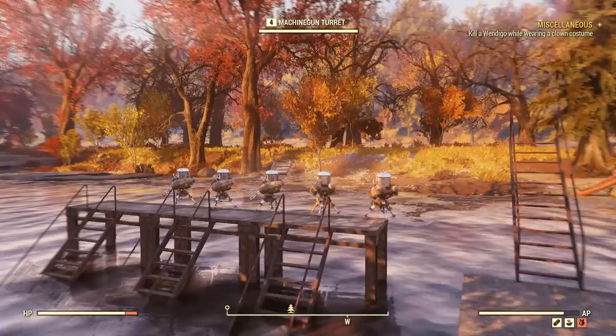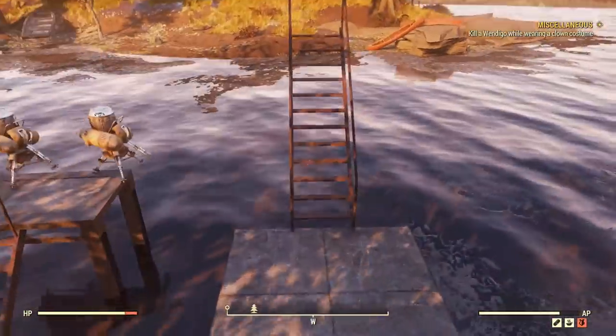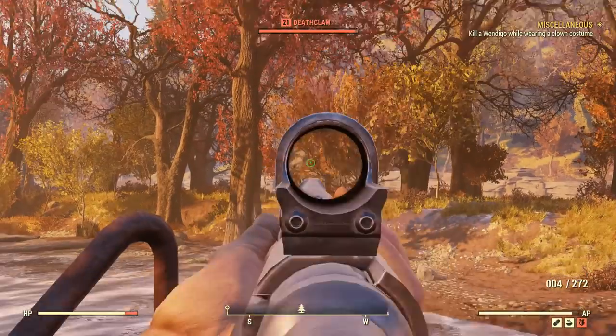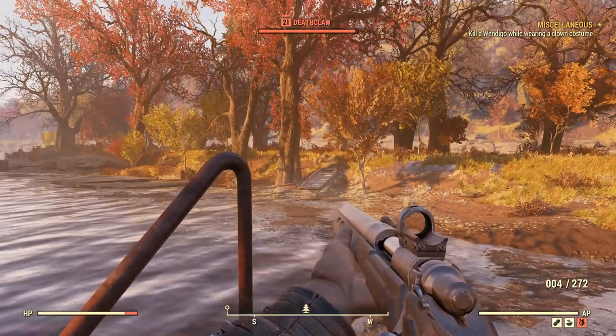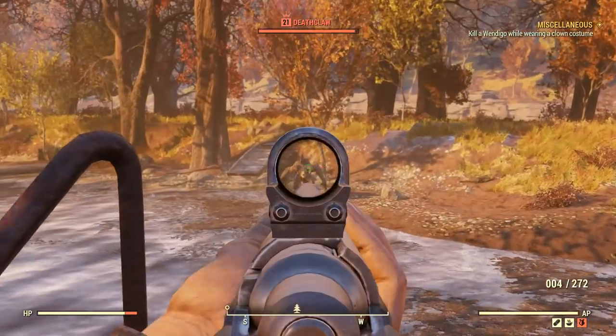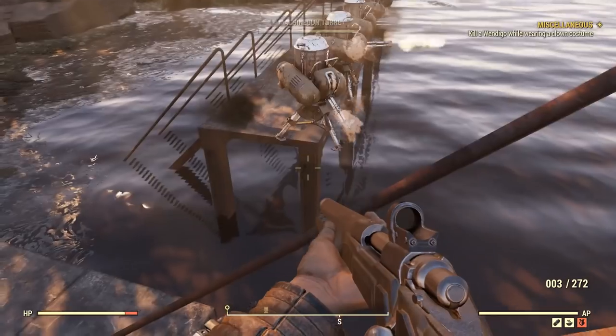Anyway, here we are. I'm going to reload my weapon really quickly. Oh, he's already out again - he shouldn't be out. I'm not sure why he's already out. I mean, it makes it easier because I don't have to cross the river. But I want to show you guys - basically all you do is just walk up to that little hole right there, and he'll come out of the ground. You just let him come out and let him get really close to you.